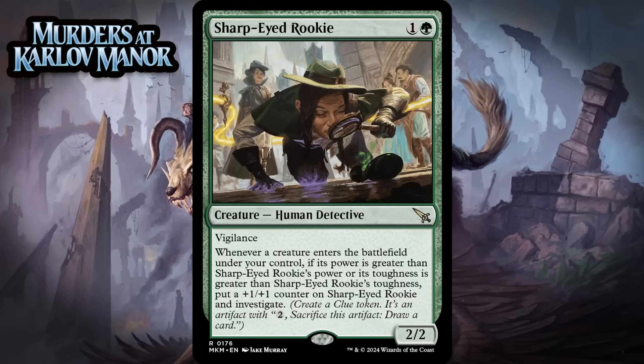Next up, it's Sharp-Eyed Rookie, which for 1 generic and a green is a 2/2 human detective at rare. It has vigilance. Whenever a creature enters the battlefield under your control, if its power is greater than Sharp-Eyed Rookie's power or its toughness is greater than Sharp-Eyed Rookie's toughness, put a +1/+1 counter on it and investigate. This starts with passable stats and can grow throughout the game while drawing you cards. The only downside is that if you get it late it's pretty mediocre, but the flip side is if you play this on turn 2, you probably run away with the game. I'm giving this a B+.